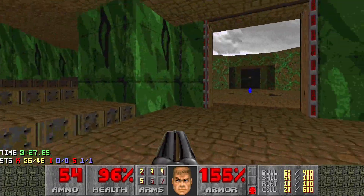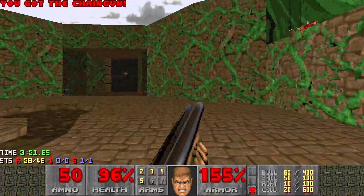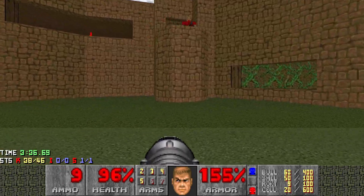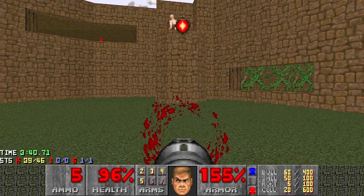Open the door here. Flip this to lower the blue key, but just watch out for the next trap — some closets there. Now we're down to the last arch-vile here, so let's take it down. If you're going to shoot up here and then run to the wall for cover, make sure you don't take your own splash damage — just be careful.